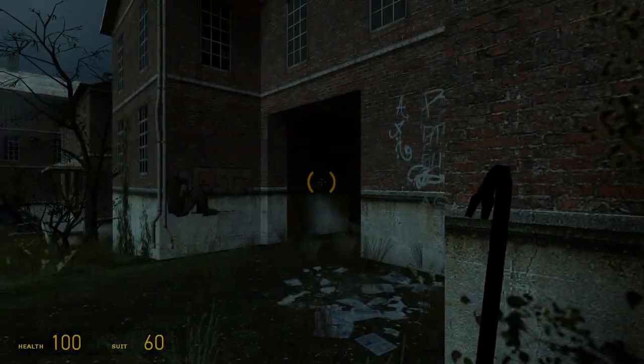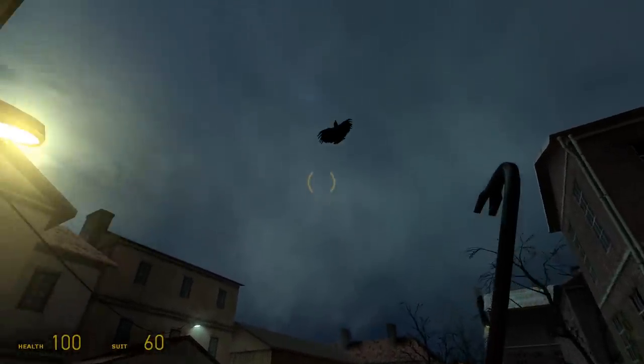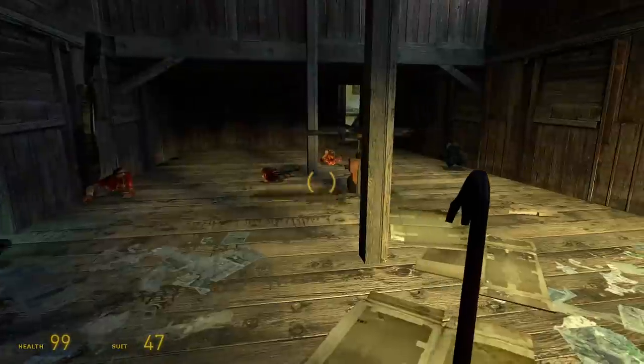Half-Life 2 is a bright, action-packed shooter, up until the moment it isn't, which is when you step into Ravenholm and see this. This area looks different from any other map in the game. It's dark and spooky and there are birds all of a sudden, but it still somehow feels like a Half-Life level, flowing seamlessly from the maps before and after it.